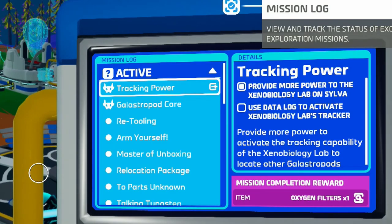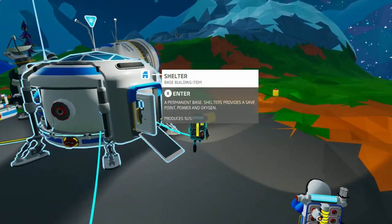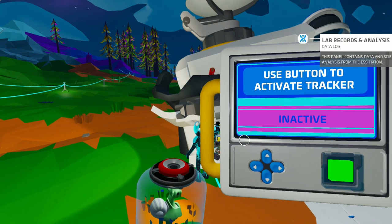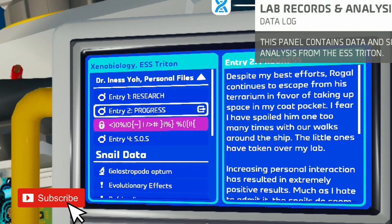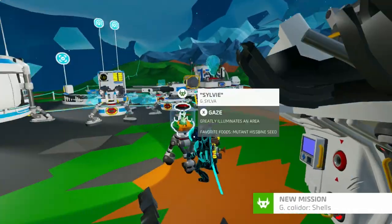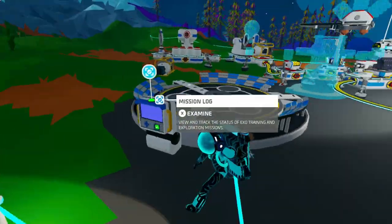So let's see — tracking power, use data log to activate xenobiology labs tracker. All right, data log, I'll go do that real quick. How do we use the data log? Examine — activate. Yes! All right, so there's some entries it looks like. Okay nice, now let's go claim our rewards from that.